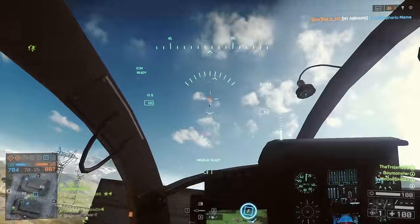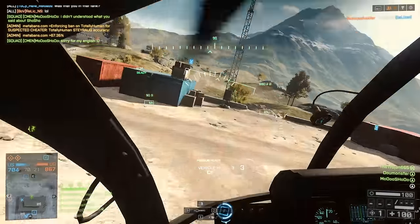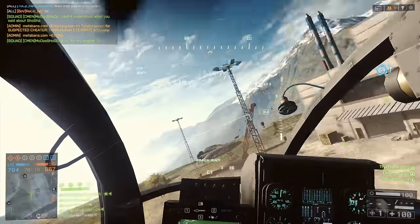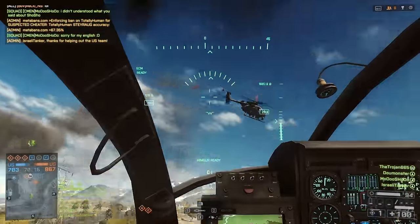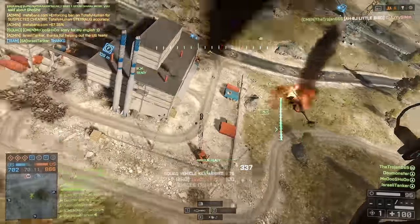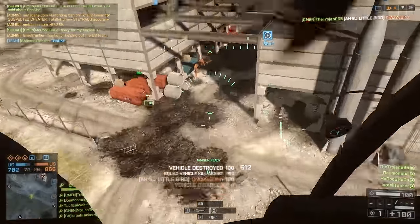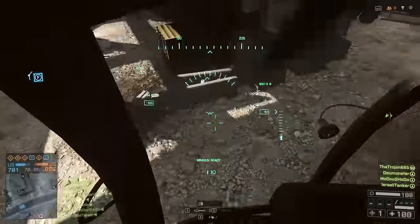In this clip the other helicopter has a massive altitude advantage over me. I know he's going down toward the building, so if I pass through it and roll up behind him I'll be on the same level. A lot of heli pilots overcommit to a fight, and you can use that to your advantage when trying to reduce an altitude disadvantage.